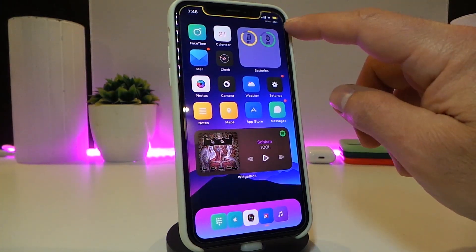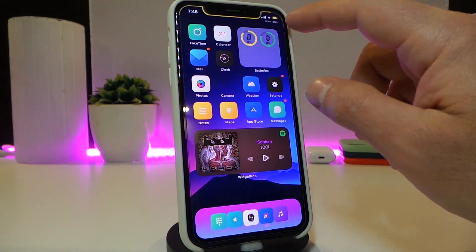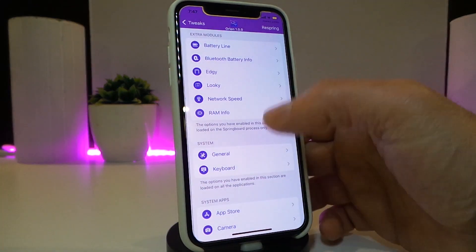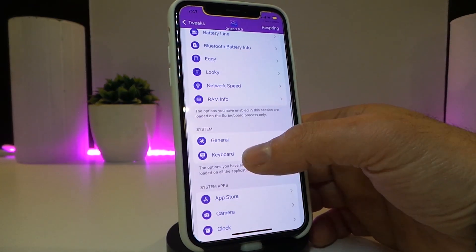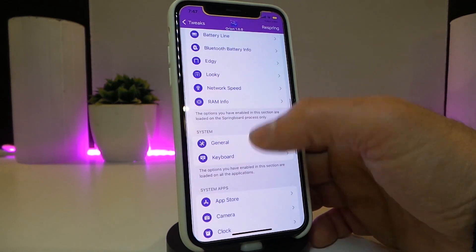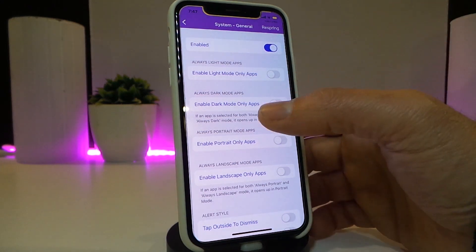We also have the network speed. If I go back here, you can see under my carrier or Bluetooth it shows the speed — it always shows me my download and upload while I'm using any kind of application or running the Safari browser. And then we also have the RAM info if you want to bring that up.